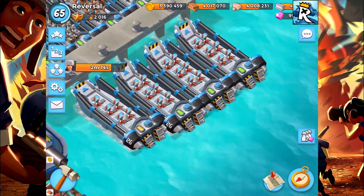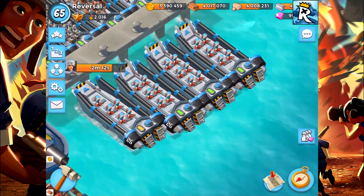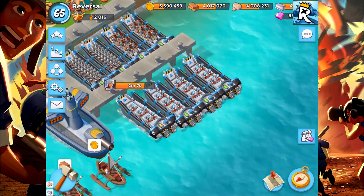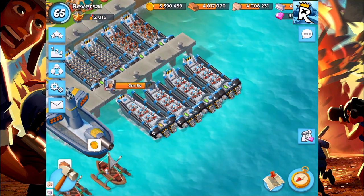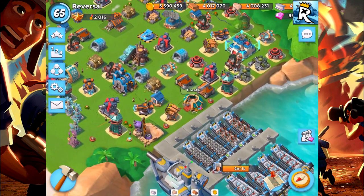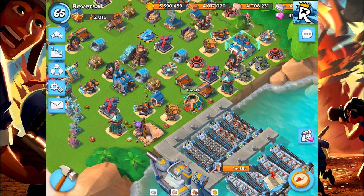Last but not least, the Cryoneer is going to be unlocking at Headquarters level 20. Be sure to take that into consideration — it's a high-end troop, a support unit that basically supports certain troop combinations. I know it's kind of a high level, but it should motivate you to actually make your way up there.